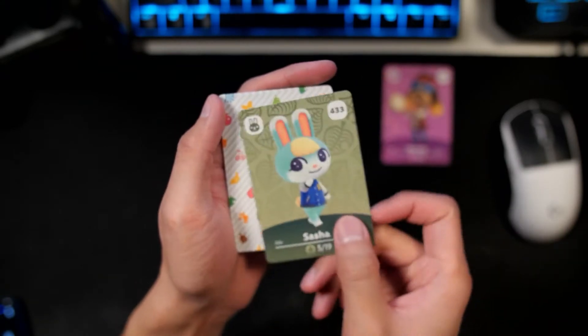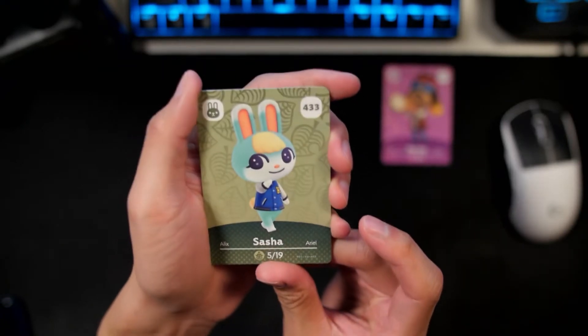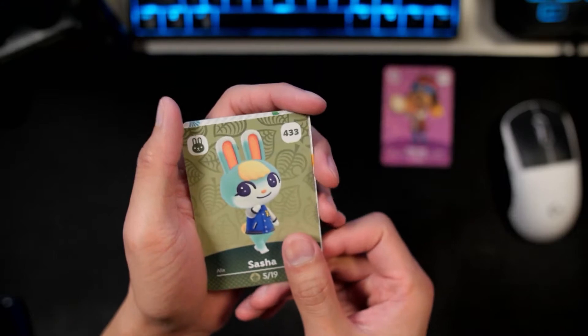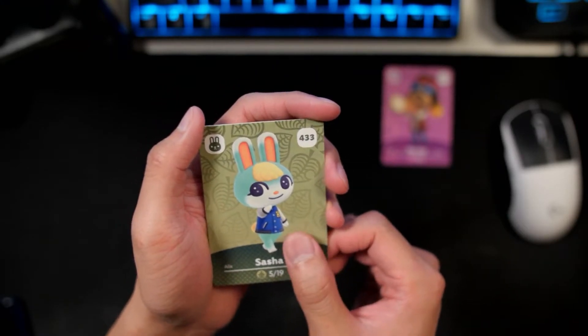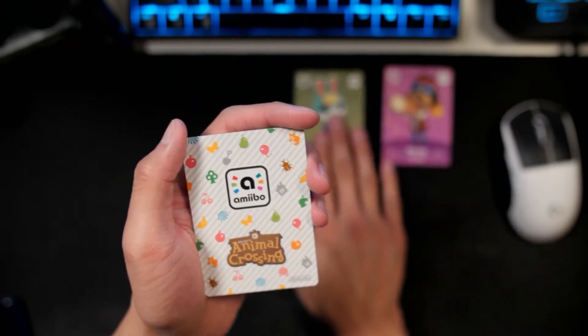And then our second card — we got Sasha! Yes! Oh my God, just as I was saying, we pulled Sasha. My boy. I'm so excited for Sasha, guys. I'm going to be summoning Sasha onto our island. No hunts, but the fact is we have him as a card now. That's amazing. Yes, I'm so excited.